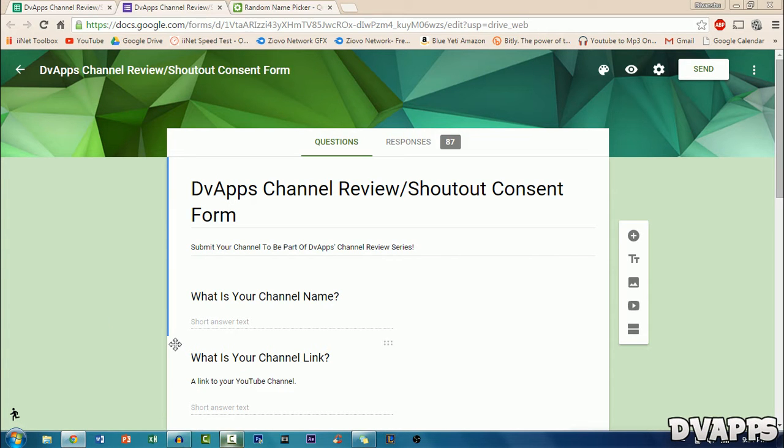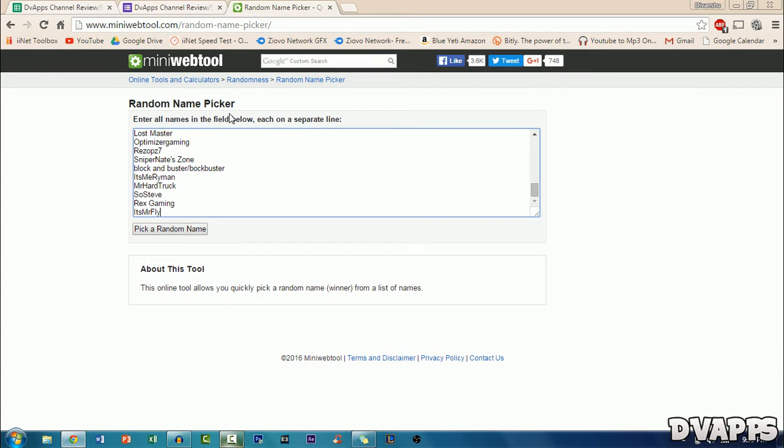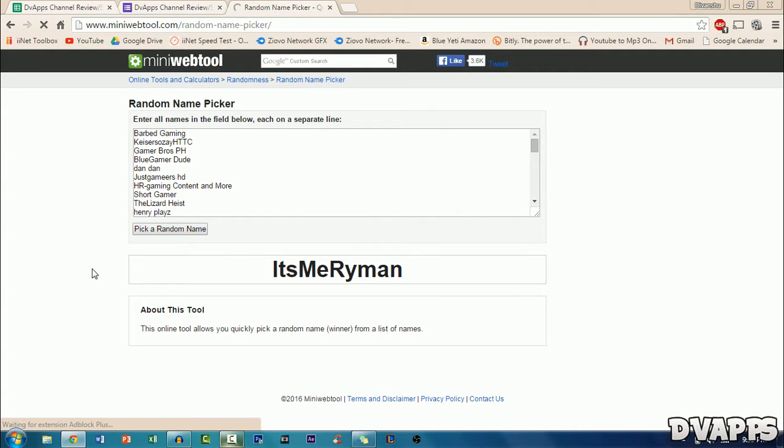What's up guys, DVApps here. Today I'll be doing channel review slash shout out number 12. All you have to do to be part of this is simply fill out a simple form — a link will be in the description below. You just fill out basic things like your channel name and a link to your channel. I'll get all the responses as a spreadsheet, copy the names into a random name picker, click pick a random name, and it picks one. So let's begin.